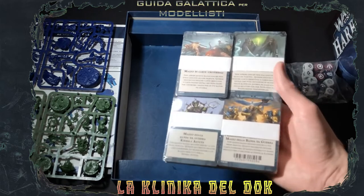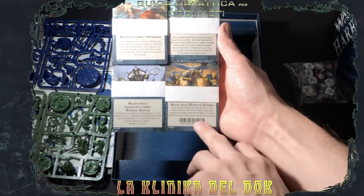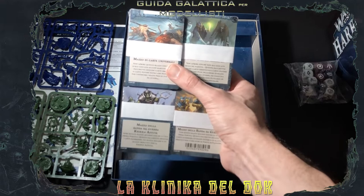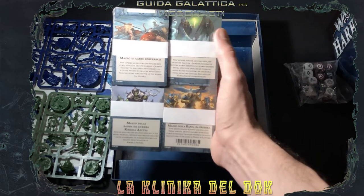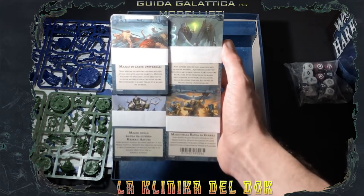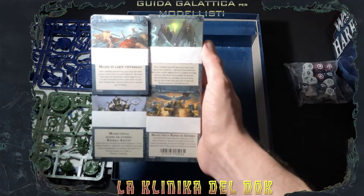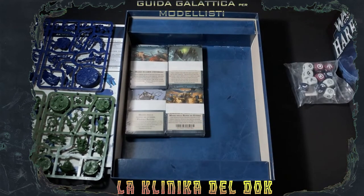Abbiamo le carte, perché che stagione di Underworld è se non abbiamo le carte? Oltre ai consueti mazzi di carte razziali, con le carte per la Cricatstuta e per i Cercatori di Verità, abbiamo un mazzo di carte universali per modificare i mazzi base o per iniziare a sfoderare le nostre abilità di deck building nel formato competitivo, quindi il championship. E abbiamo un mazzo di carte per le grandi alleanze, perché da questa stagione le bande sono state divise in base alla loro grande alleanza: carte per l'ordine, il caos, la distruzione e la morte. Questo era il contenuto della scatola base; adesso passiamo ad analizzare le novità di questa stagione.